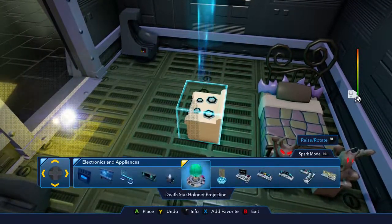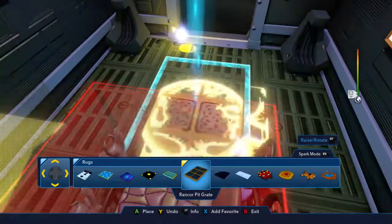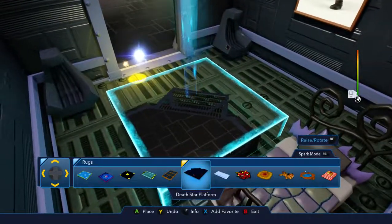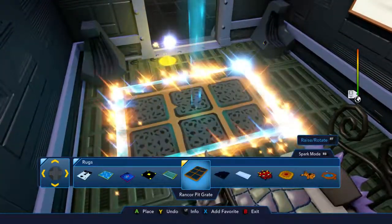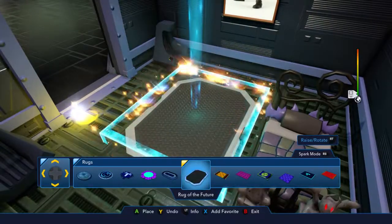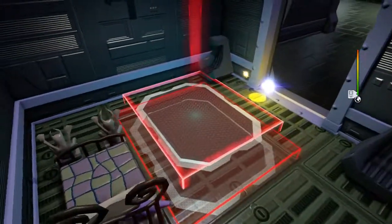And then what shall we have? We've gotta find a rug. What if we did the Darth Maul rug, leading up to the bed kind of? That doesn't really work though. We would have to put the bed in the corner. Okay, let's just put the rug of the future right at the foot of his bed. I mean, Darth Vader hates cold feet.